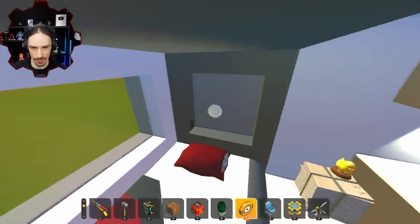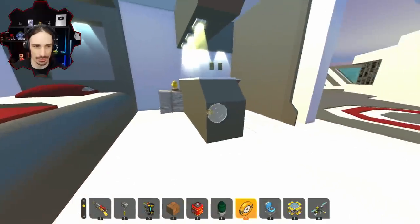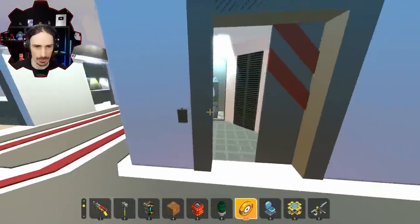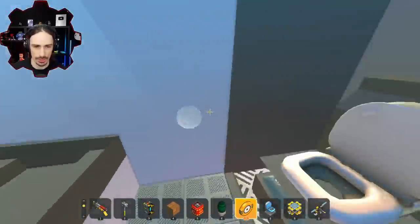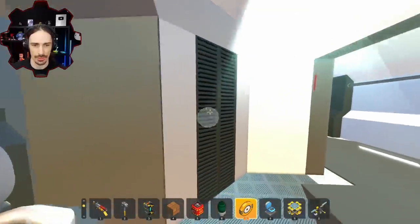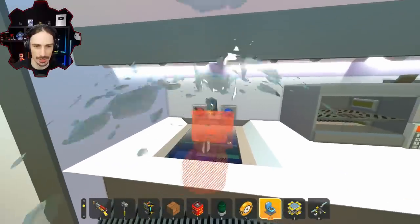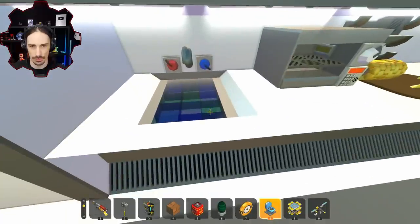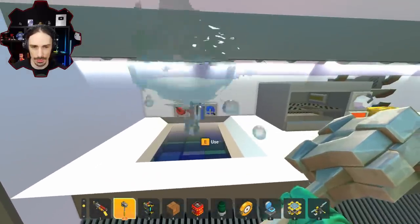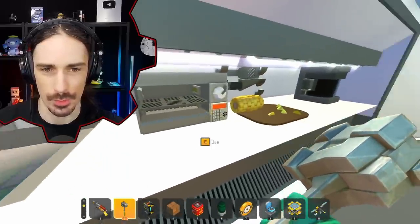This has to be the captain's quarters — look at those lights. He's got a slightly bigger bed and a little kitchenette. Here's the restroom — sink and toilet. Is there a shower? Wait — did that just... it actually fills up? The sink actually fills up with water! I think I broke it. I've never seen that before — it's glass blocks but it's supposed to be water technically.